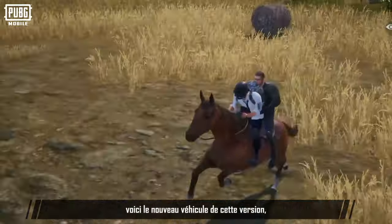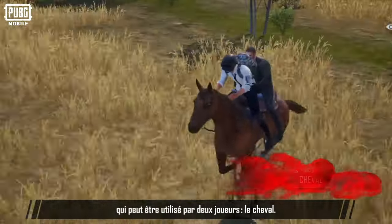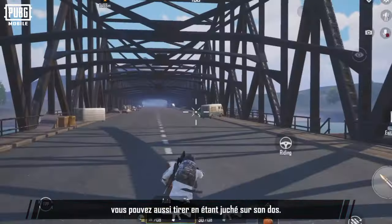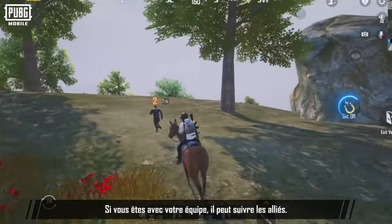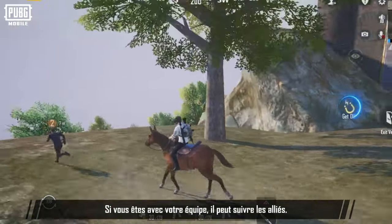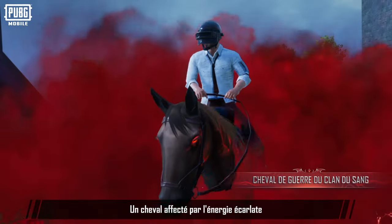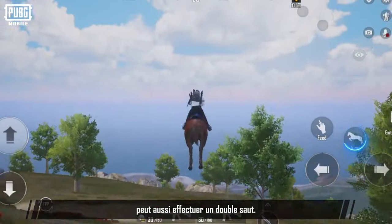Let's go over the new vehicle in this version: the two-seater animal vehicle, the Horse. It can swim and jump, and you can fire from it while mounted. When you're with your team, it can follow allies. It can also be fed and recalled. A horse infected with crimson energy gains an additional double jump ability.